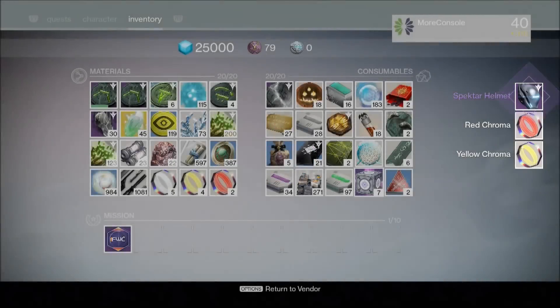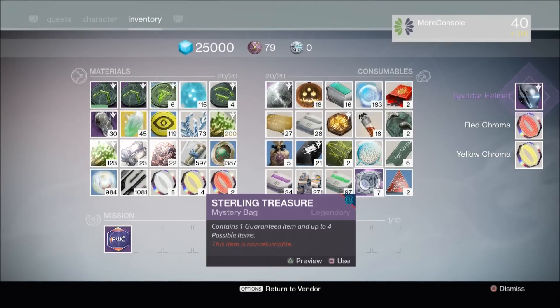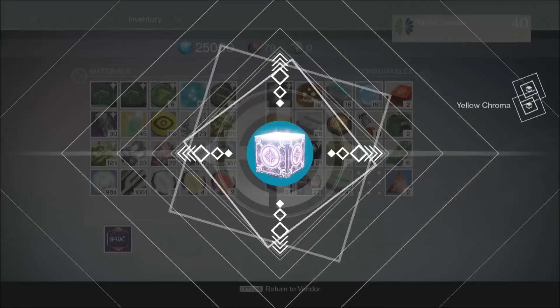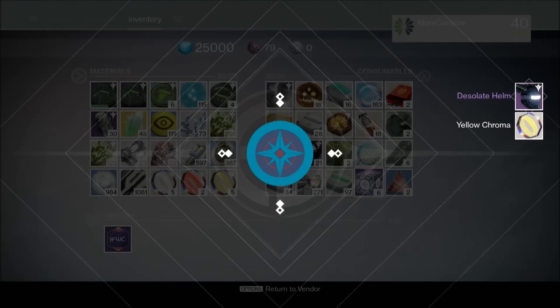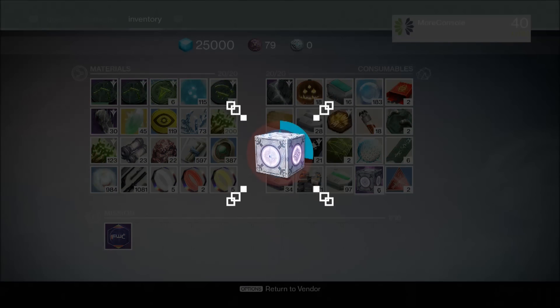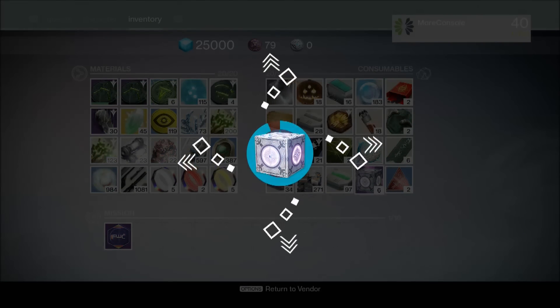Boom — Spectre helmet. That's what I was looking for, really happy with that. I think that's a really cool looking helmet. We've got seven more to get through. Boom — we've got the desolate helm for the Titan as well. Look how sexy that is — loving that. So I've got both the helmets, that's kind of what I wanted. Let's continue and see if I can get a full armor set.